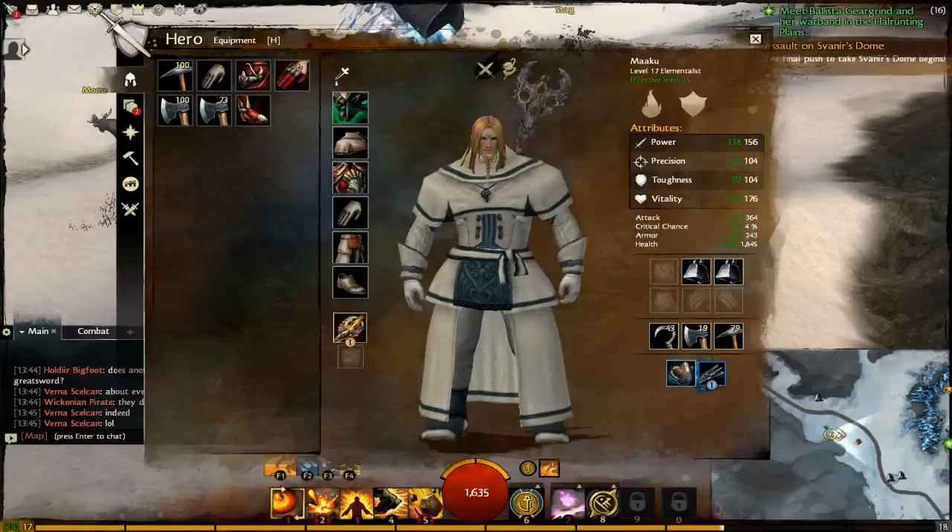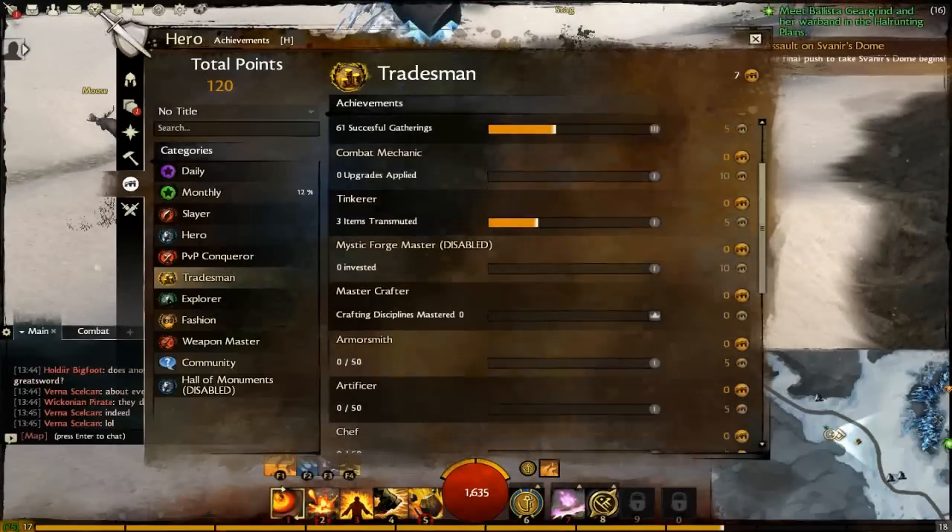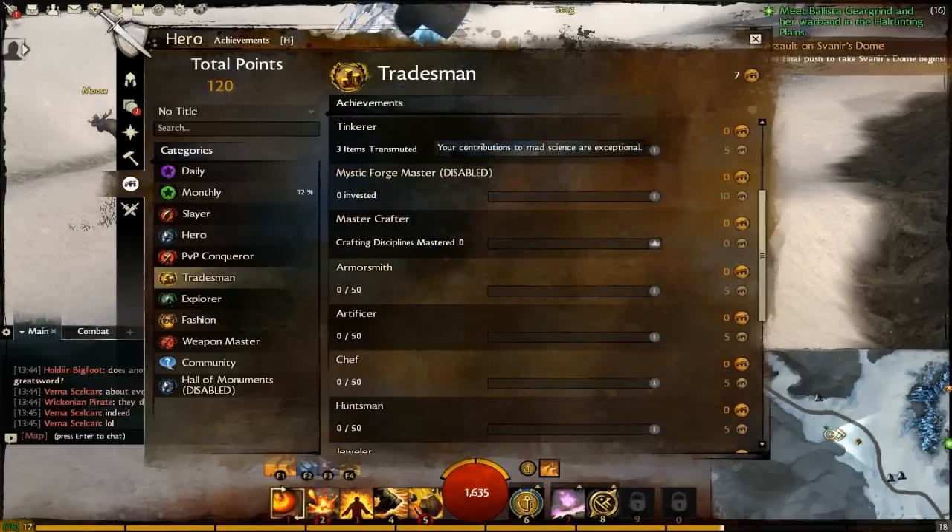I got into this gear because there were these awful trousers my character was wearing that I transmogged, and then I got these so I didn't need to. Mystic Forge Master — 'Your contributions to Bad Science are exceptional.' Haven't done any of that yet. Might get a video in for that. It's a bit self-explanatory — you don't really need me to tell you about it.